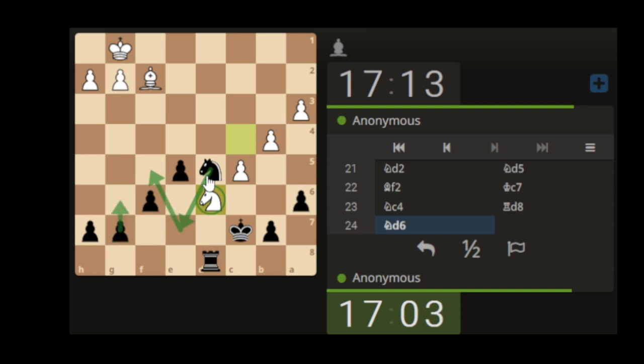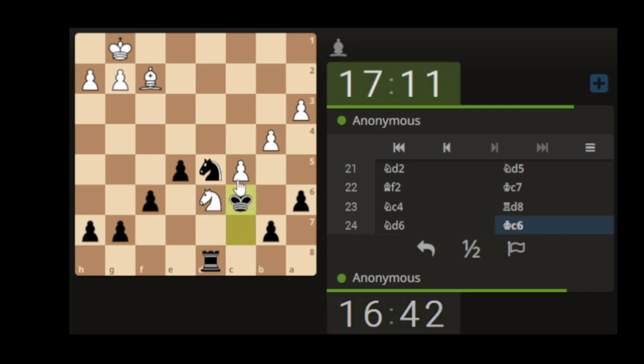If we push this pawn and the knight comes down, our king is still on a dark square - I don't really want that because he's got a dark-squared bishop. If we move the king up, does he get a fork? Still protecting there. This knight can come down and attack the rook, so let's move the king up - be a glorified pawn, remembering the days when he started as a lowly pawn.